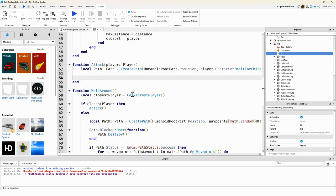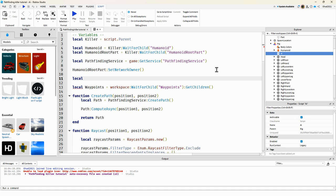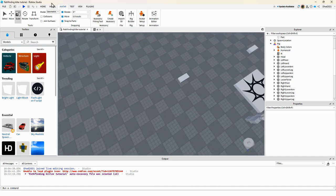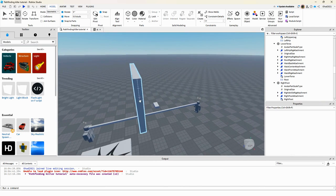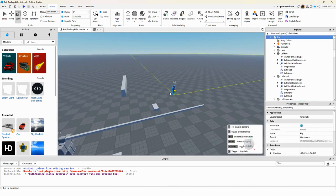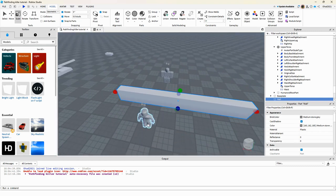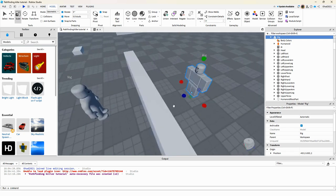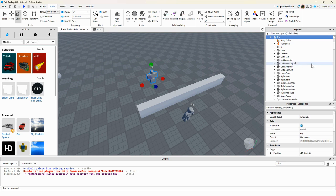We set some settings — local attackPathNumber. The reason for this is: in many pathfinding tutorials, when the killer can see the player it just walks straight to them and gets stuck. What I'm showing you is how to make it walk around obstacles so it doesn't get stuck.